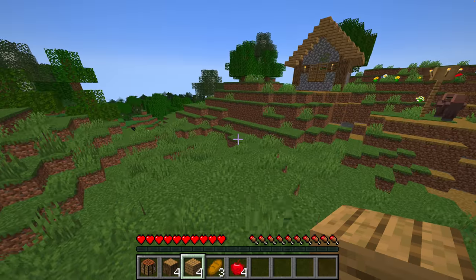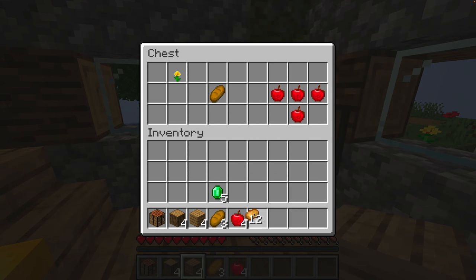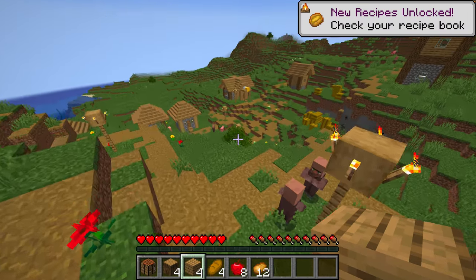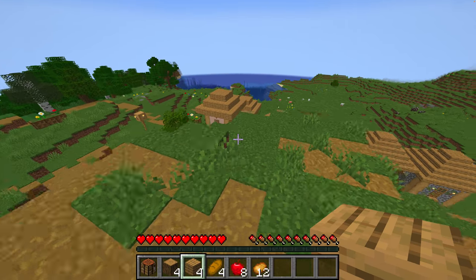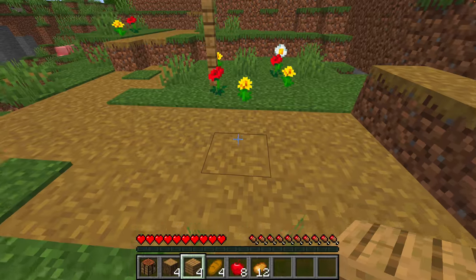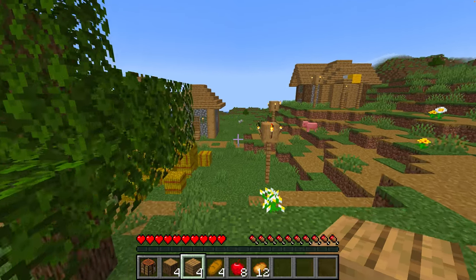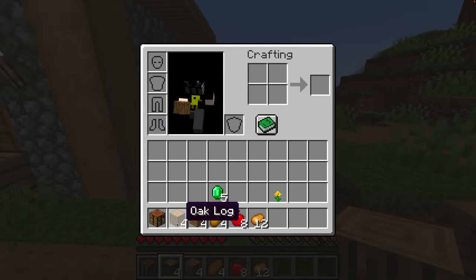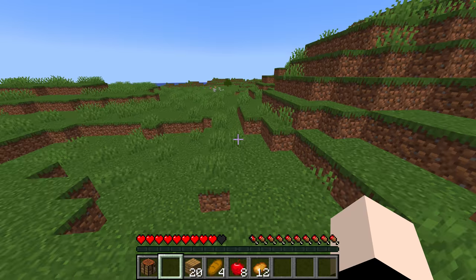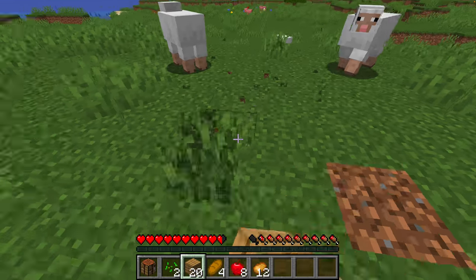I'll check that one too because I think there's a chest in there also. Yeah — potatoes, that's cool. I'll take their flower. The villagers are just talking, that's pretty cool. Maybe I'll have to kill the iron golem if I have to, but I won't try to. I'll make my house somewhere probably near the village, right where my crosshair is.